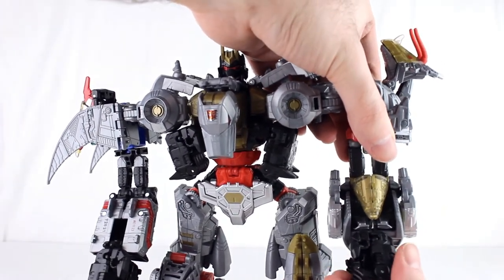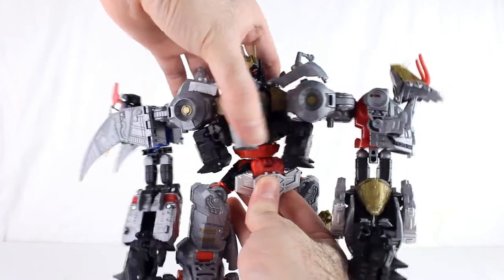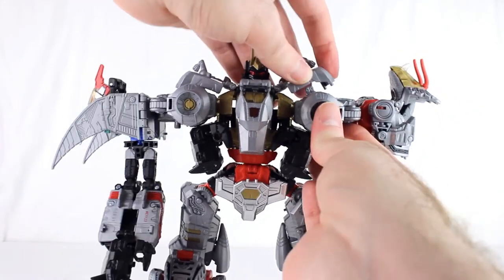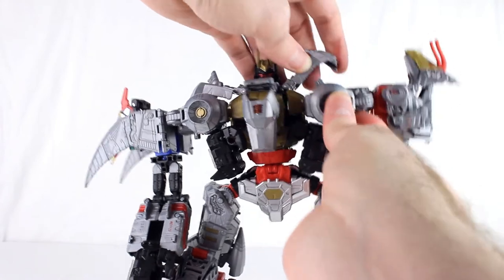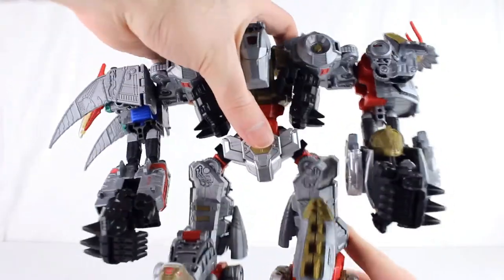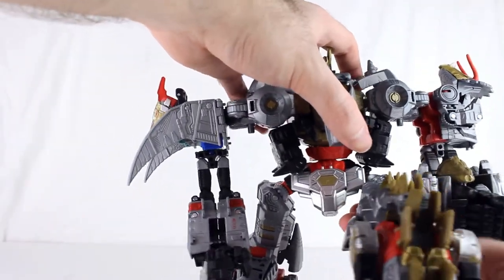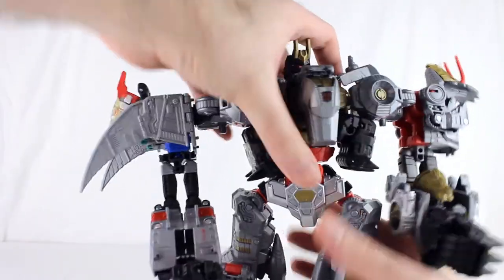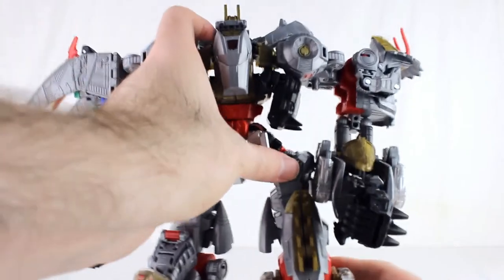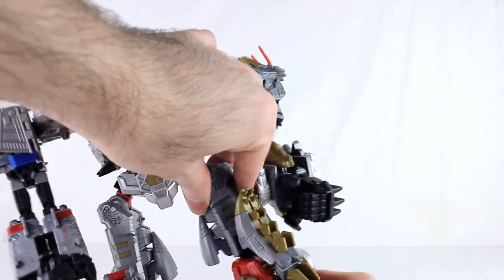He's got wrist swivels, fingers that can open and close, and a thumb on a ball joint. He's got a waist swivel — even with the extra pieces on there, it's pretty much unhindered, which is nice. Although this part likes to come untabbed super easily no matter what I do. He does have hips of sorts, but it just doesn't really work great. It just looks weird no matter how you do things — something always winds up bending weird. He does have knees, and the knee can also act as a swivel. He's got ankle tilts.